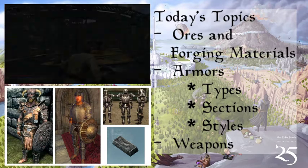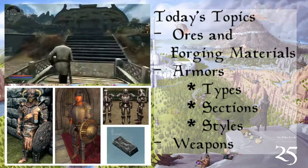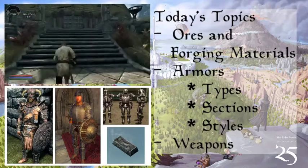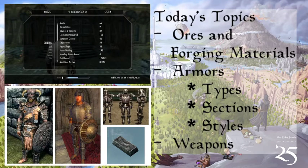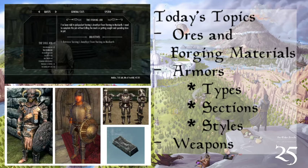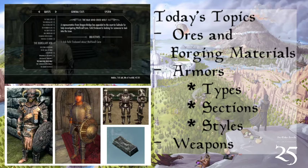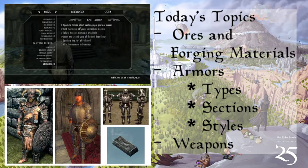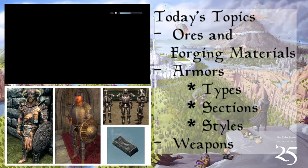From each vein you can get three ores on average — sometimes three or four, there's a chance you get an extra on some picks. You need two ores to make an ingot. So 668 times three divided by two — that's around two thousand ingots. That's two thousand iron daggers that can get you to Smithing 100.